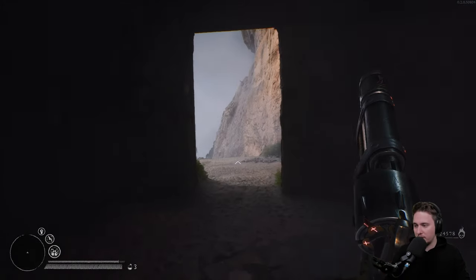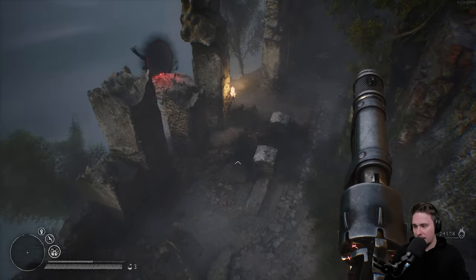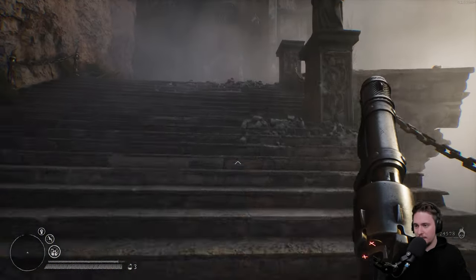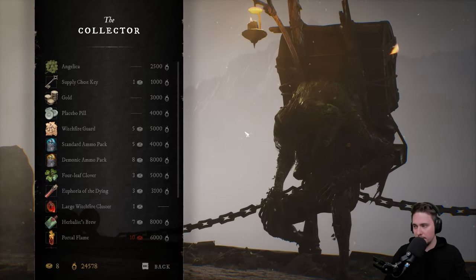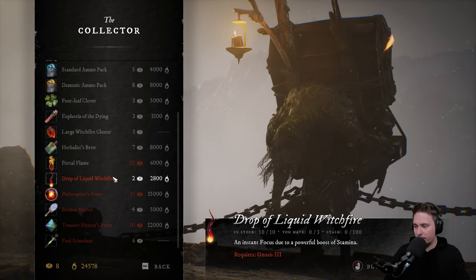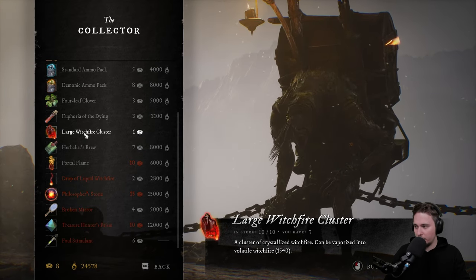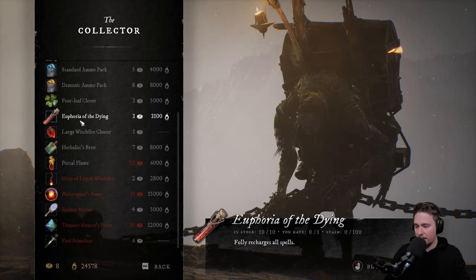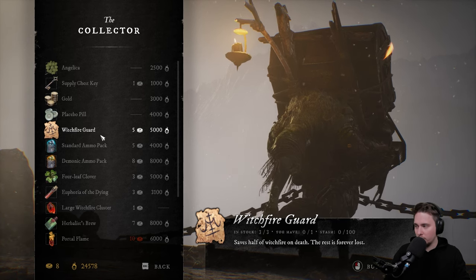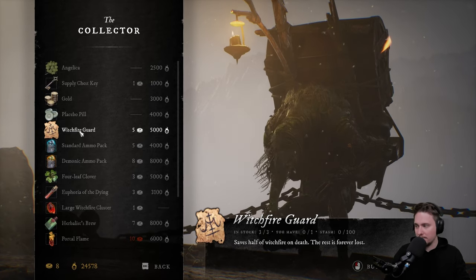Let's jump right into the game just to see what's going on — I don't know if I'll be victorious this time around or if I'll fail miserably. I got 24,000 — that's kind of bad. Let me see if I can buy something with this money, because if I die I'll leave every single penny I have, so it would be really good to buy something. I don't know, maybe herbs... large witchfire cluster... full recharge old spells. Half the witchfire on death, the rest is forever lost. Okay, let's buy this one.